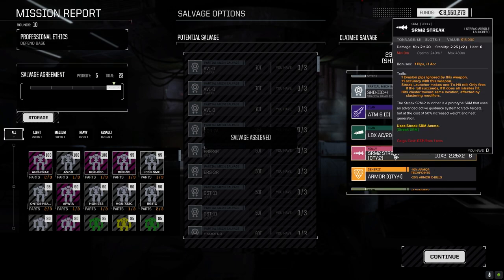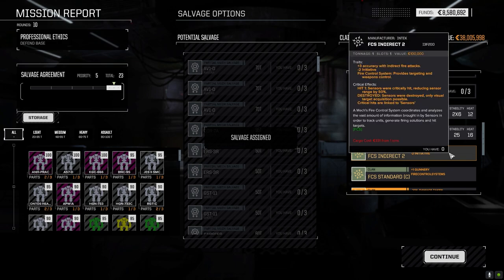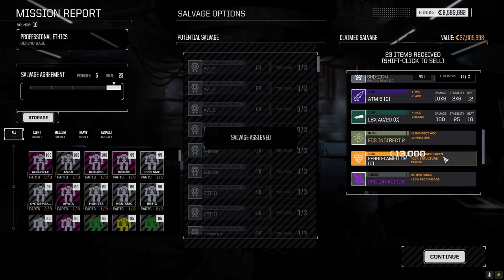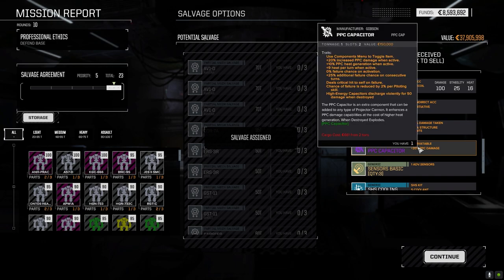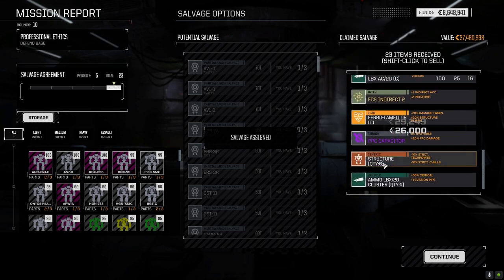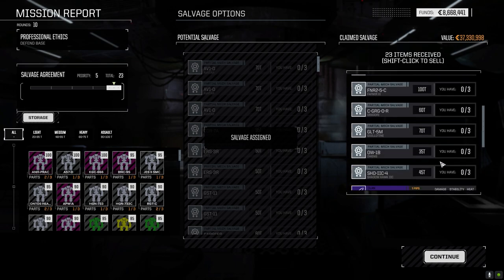Let's see what we got here: Centurion part, Aeris part, Grigori part, Guillotine part, Owens part, Shadowhawk 2C part, ATM-6. LRM-10 can go, the Streak 2s we'll never use so that can go, Fire Control System Improved can go — we've got way better ones. Standard Fire Control System, got three. Feral Amelar — nice. PPC Capacitor, got one already but we'll hold onto it. Not too bad at all. I was actually shocked how well we did.